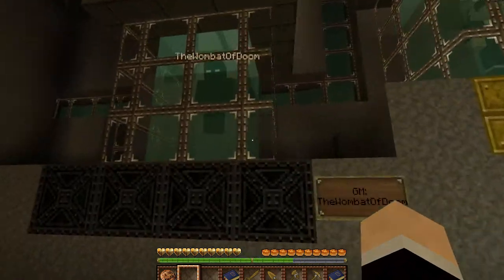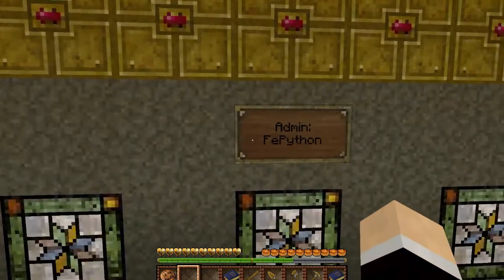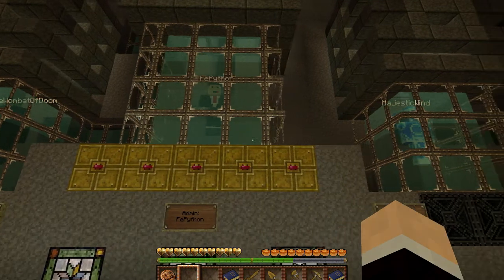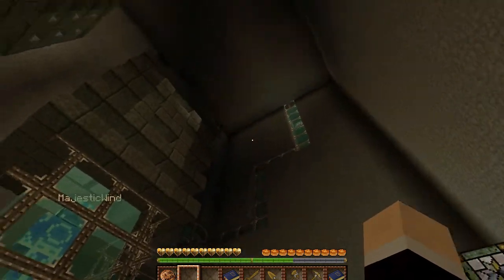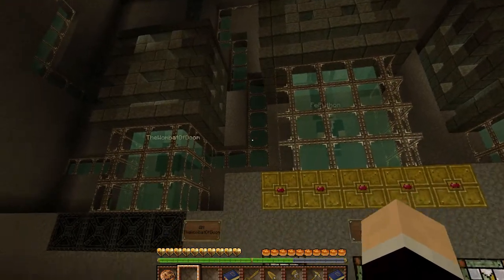Here are our GMs. We've got the Wombat of Doom, we've got me - Iron Python (I know it says FE Python, but that's the periodic table element symbol for Iron) - and we've got Majestic Wind. Whatever mysterious liquids are pumping in here to supply us with the energy we need while we're away.